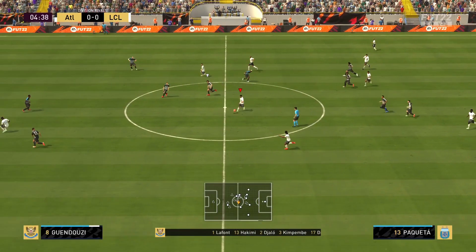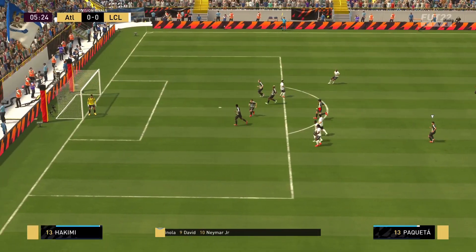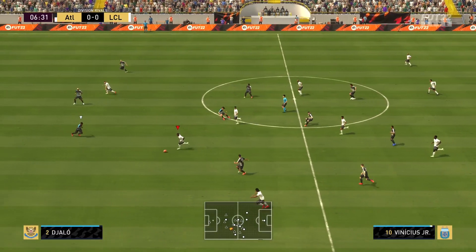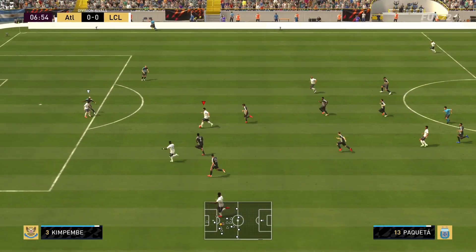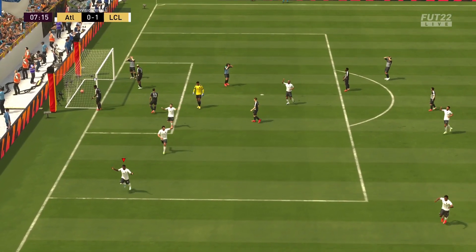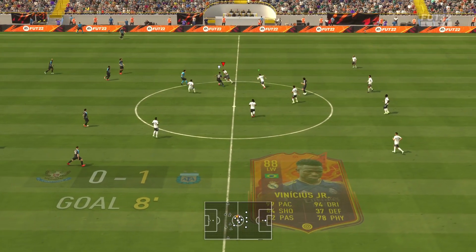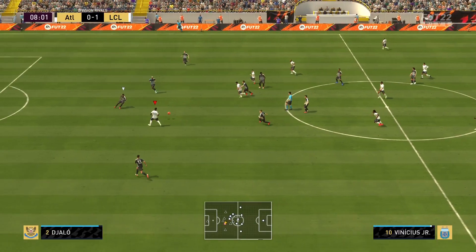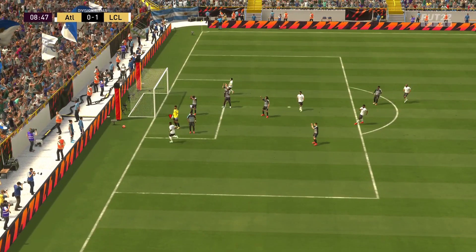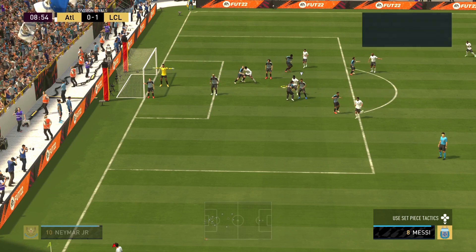Messi has the ball — he passes it to Lucas Paqueta. Look at that pace, he's outpacing the defenders. Look at that long shot attempt. Paqueta makes a great pass to Vinicius — we pick up an assist in seven minutes! That's what I'm talking about. Paqueta, the green link to Vinicius and team-of-the-year Messi — the perfect player for my squad. He's already completing another pass, but no second assist there — I thought he was going to rush out the goalkeeper. What a start for this FUT birthday Lucas Paqueta.